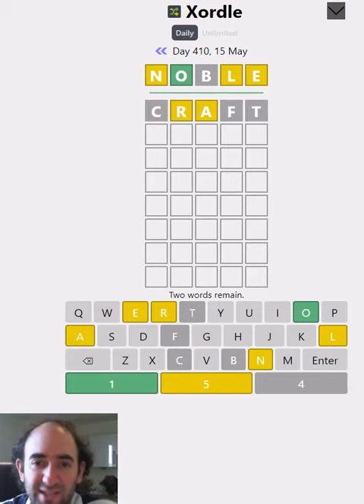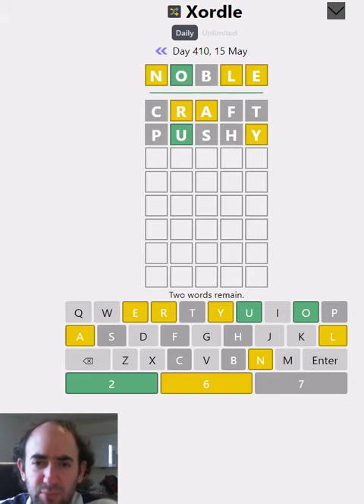I'm just going to try some new letters until we get a bit more information. And some more new letters. Now we're doing quite well - we've got eight distinct letters already. There can be a maximum of ten distinct letters of course, and there might be some duplicates between the two words. But we are off to quite a good start.